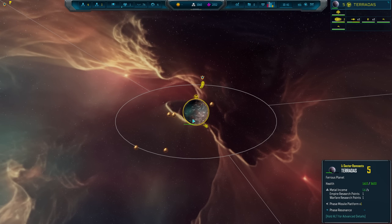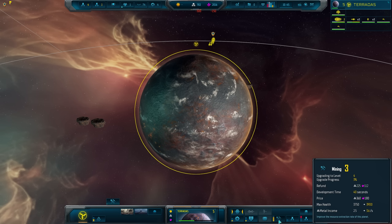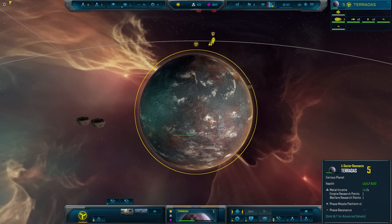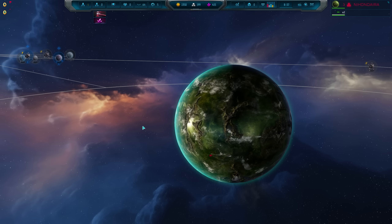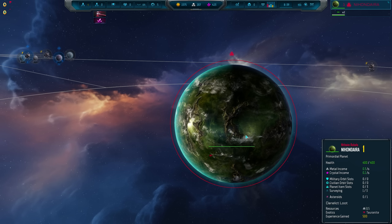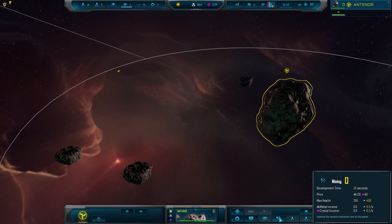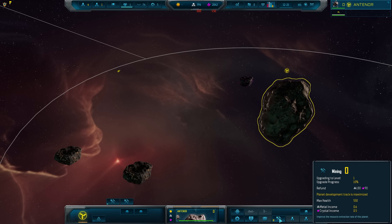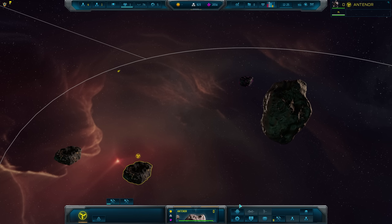In Sins 2, most planets will hold some metal or crystal resources for you to mine out in simple fashion by purchasing upgrades to the Mining Planetary Development track, with higher levels accessing a faster rate of extraction. Different planet types contain different resources, and some will have both metal and crystal. It's important to stress that in Sins of a Solar Empire 2, your primary method of attaining metal and crystal is through this mining planetary track.